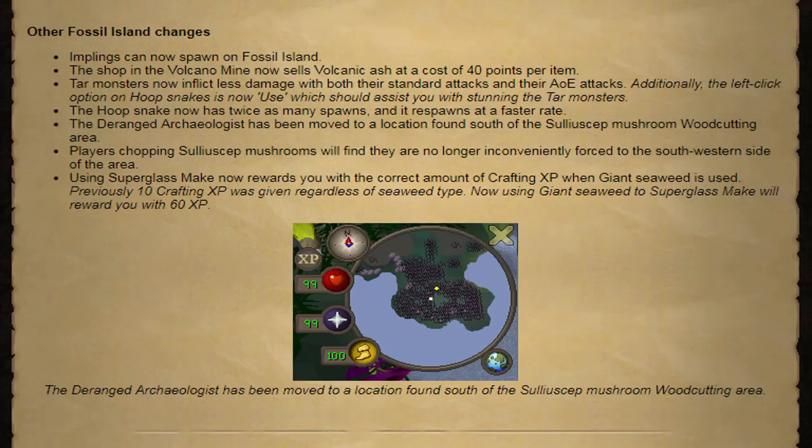That was pretty much it for the big Fossil Island changes. We have a couple of smaller ones: Implings can now spawn on Fossil Island. The shop in the Volcanic Mine now sells Volcanic Ash at a cost of 40 points per item. The tar monsters now inflict less damage with their standard and area of effect attacks. The hoop snakes now have twice as many spawns and respawn at a faster rate. The deranged archaeologist has been moved south of the Sulphur mushroom woodcutting area, and players chopping those mushrooms will no longer be inconveniently forced to the southwestern side. Using Super Glass Make now awards the correct amount of crafting XP when giant seaweed is used.